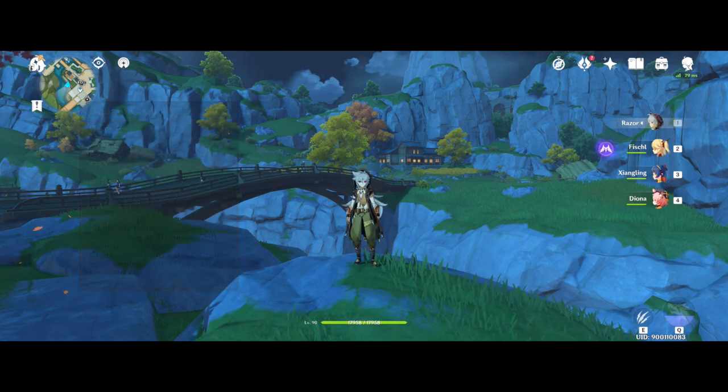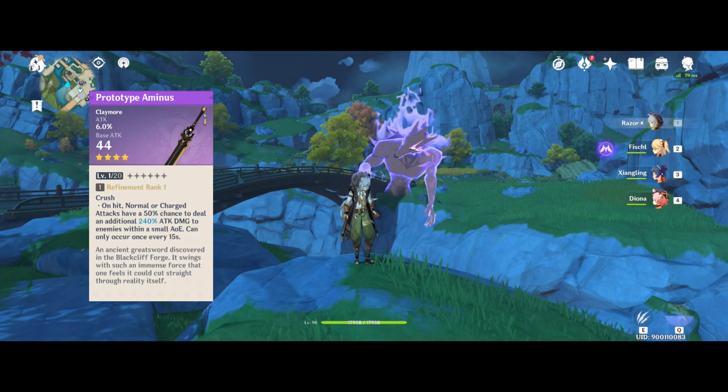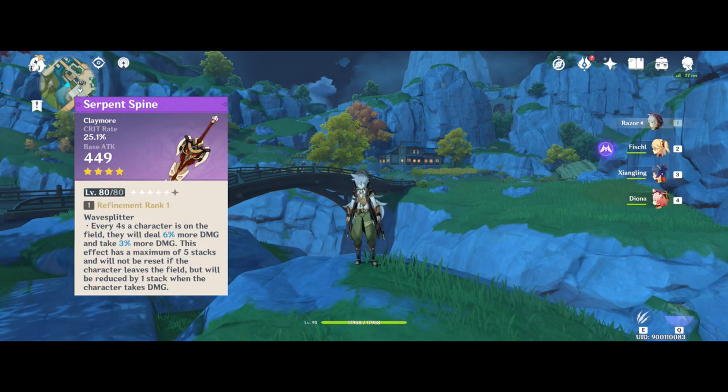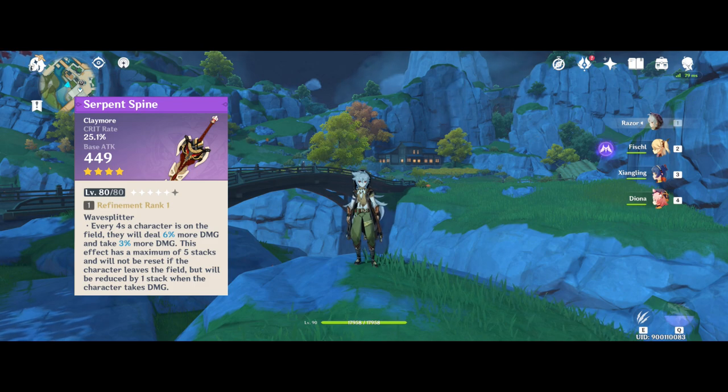In the mid to late game, if you don't have the Skyrider Greatsword, the Prototype Aminus is your best bet. It's free, it's a 4-star, it has percent attack as its secondary, and a chance to deal a huge hit every 15 seconds. This Claymore will last you till the end game, or unless you buy the battle pass and choose the Serpent Spine. The Serpent Spine gives crit rate as its secondary with a stacking damage buff for a max of 30% more multiplicative damage, though it does increase the damage you take by 15%, so be wary — Razor is already very paper. Between the 3-star Skyrider Greatsword, the 4-star Prototype Aminus, and the 5-star options, Razor is definitely not short on weapon options, so consider your battle pass choices carefully because the sword and catalyst are very good options as well.